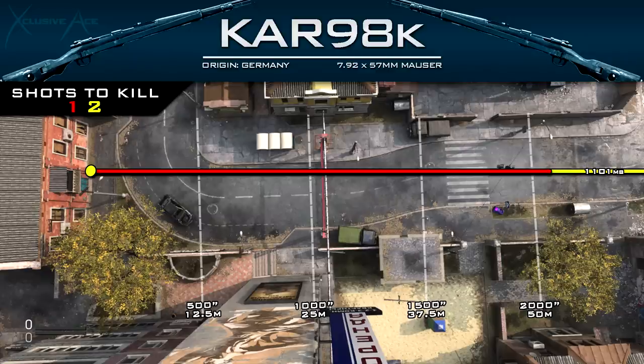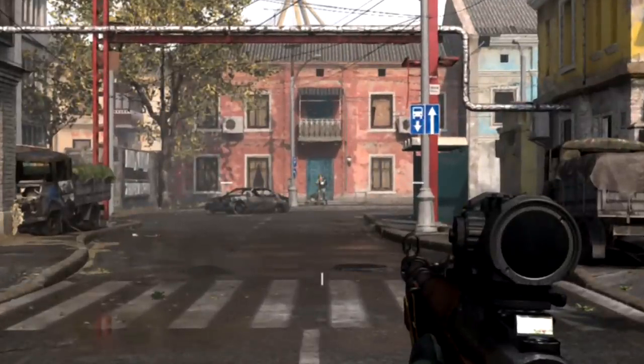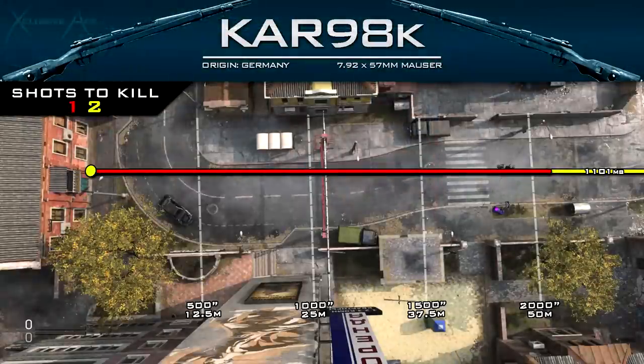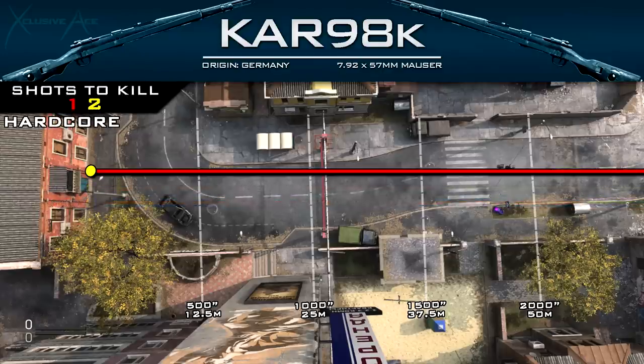Looking at range, we have a great one-shot kill potential at about 55 meters. In all 6v6 and 10v10 maps you'd be hard-pressed to find a line of sight long enough to drop off to a two-shot kill to the upper torso. However, in Ground War modes when hanging back to counter-snipe, you might run into that problem of only getting a one-shot headshot. The lightweight suppressor reduces this range by 25%, so avoid it unless you're in hardcore modes. The monolithic suppressor increases range by 7.5%, which is a nice boost. In hardcore the Kar98k will always be a one-shot kill.